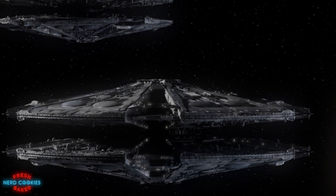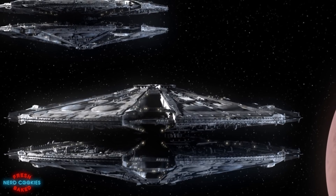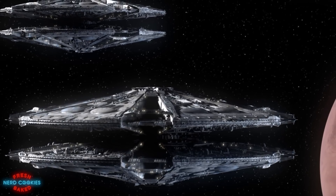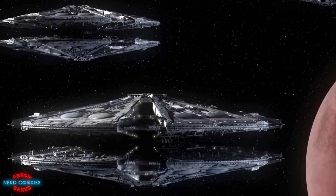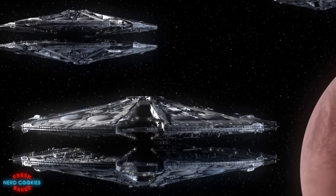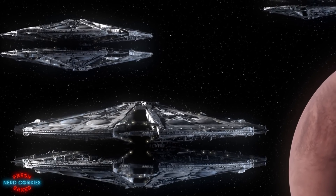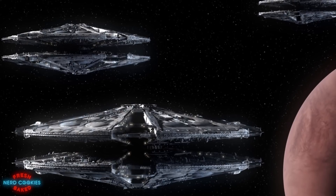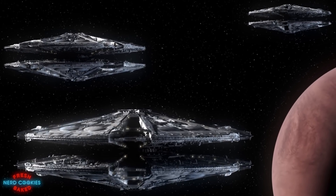In the original series, Base Stars served as a combination of aircraft carrier and capital warship. These massive vessels dwarfed all other colonial ships, consisting of two flattened cones connected at the center by a thick pylon, giving them a conical saucer-like appearance. They also held the reputation for being practically impenetrable, having only been destroyed on two confirmed occasions.